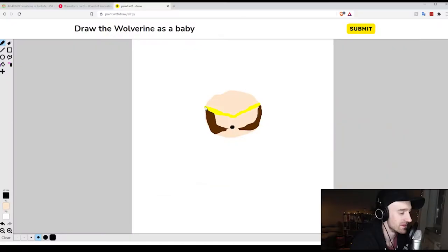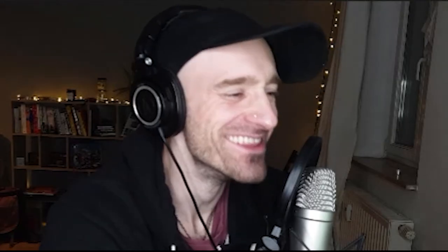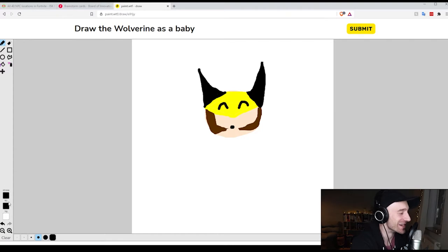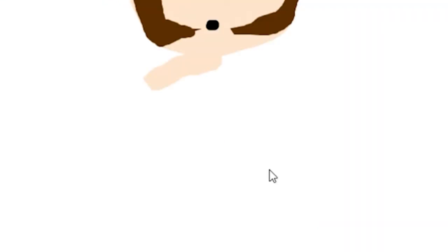What if I just do a little mouth like that? And then baby Wolverine also has big old ears. Color this in, fill that in as well. Go, baby Wolverine! I haven't seen Wolverine in a while — I'm going off pure memory here. It's not great, but he's a baby, so he's like cute. Oh God, this is so bad. And he's like a fat baby body, you know? Like a little fat round baby body. Yeah, babies are fat. Little fat boy.